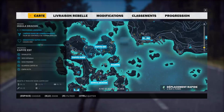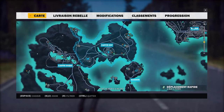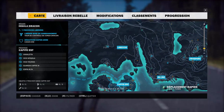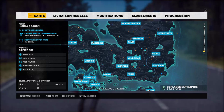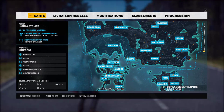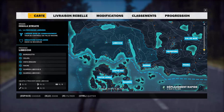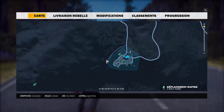On va faire Capite Est — il y en a un qui est juste là. Ensuite, on est arrivé dans le haut. Donc, on va commencer par Libetio, comme vous voulez. Il y en a un à faire — il est juste là.